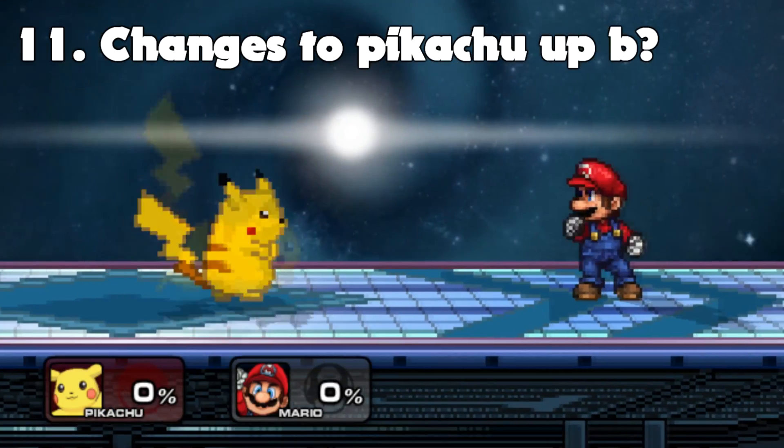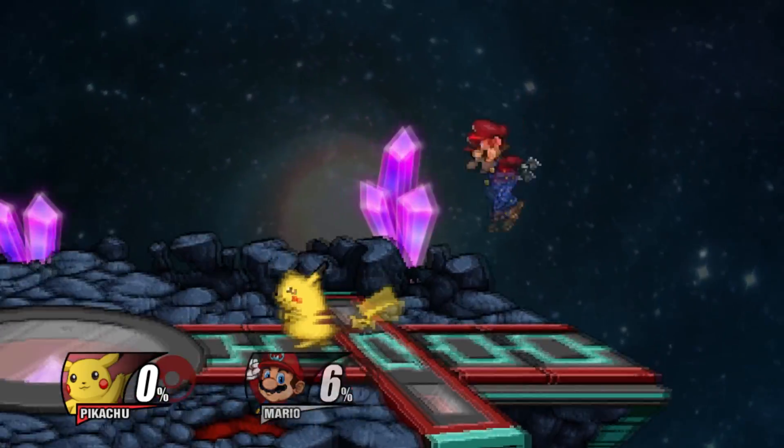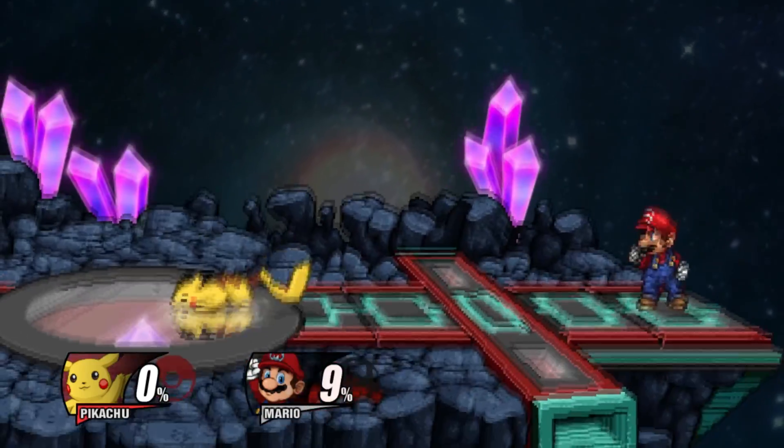Hydro Mancer wants to know if there's any changes to Pikachu's Up-B. Pikachu's Up-B in beta has an increase in knockback, similarly to Smash 4. I hope that helps answer your question.